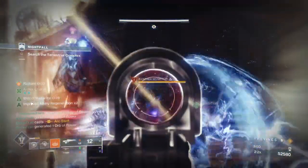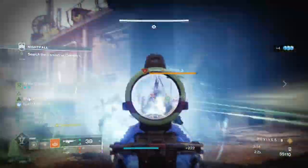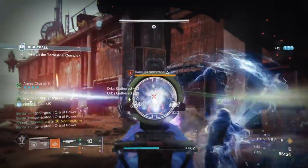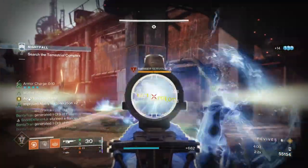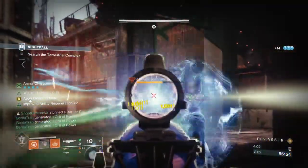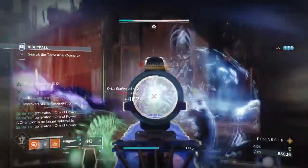The Aeon's Souls is a unique exotic that has three perks for the user to select with different effects. The most common trait used is the Sector of Insight, where users upon finishers can generate heavy ammo for their team. However, Sector of Force is slept on for generally how good it is, and I want to show you why it's worth its weight in gold.